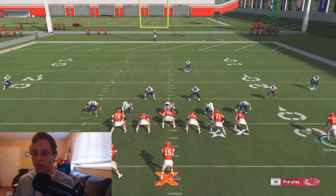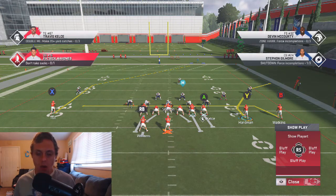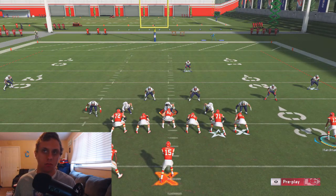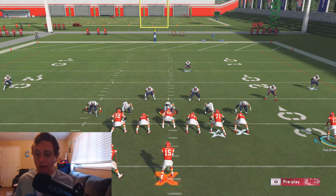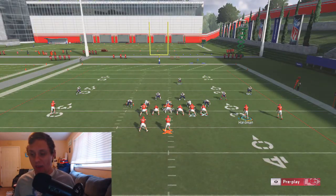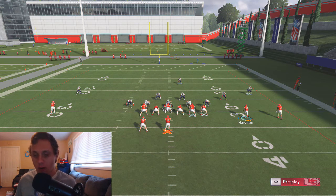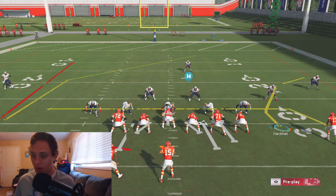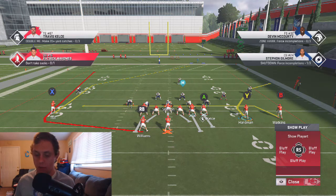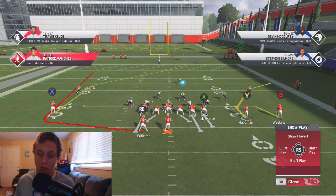I've noticed against Cover 3 — I don't know if it's just this particular post route — but this outside third will, for some reason, match this deep post. So in order to take advantage of that, we're going to put Williams on a wheel route. Also note: these curl flats are now going to match too, for who knows what reason. That's where the benefit of having this drag comes in handy. Tyreek Hill, if Madden doesn't screw us over, should be able to beat that 90 or high-80-speed corner to the sidelines.